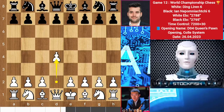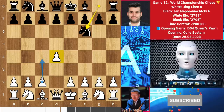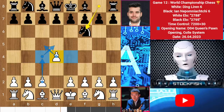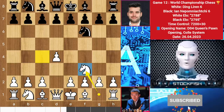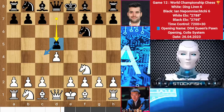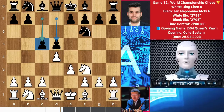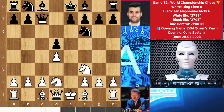We have a crazy game starting with d4, knight f6, and as usual Ding didn't play c4 to have control over the center squares. He loved to play the knight variation instead of the standard opening, but Ian took the opportunity to play d5 having control over the square. After e3 d5, there's a pawn chain forming in the queenside.